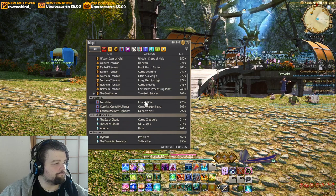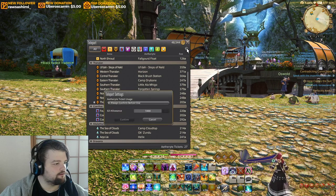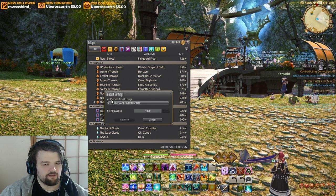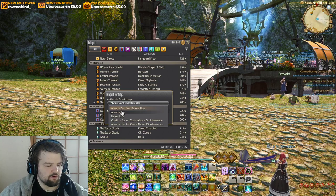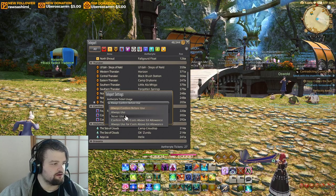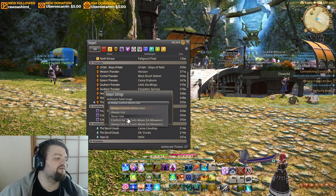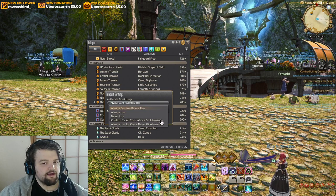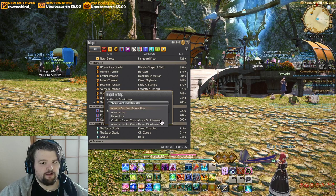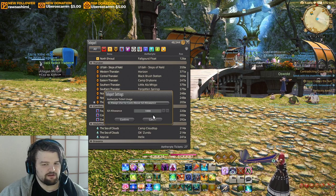What you're gonna want to do is go down to the open teleport settings button, and then this will have the Aetheryte ticket usage. You can change it to 'always use,' which will mean there will be no message but you will always use your tickets; 'never use' — there'll be no message in case you want to save your tickets. And then you can set a gill allowance — for example, I set mine usually to a thousand.